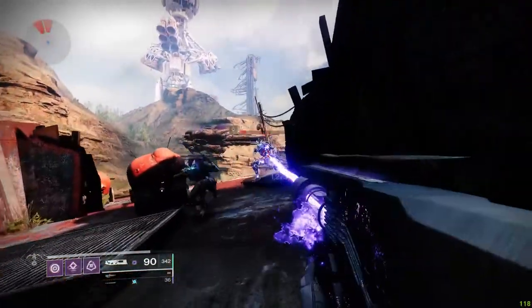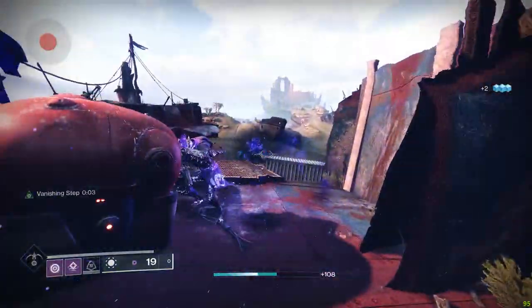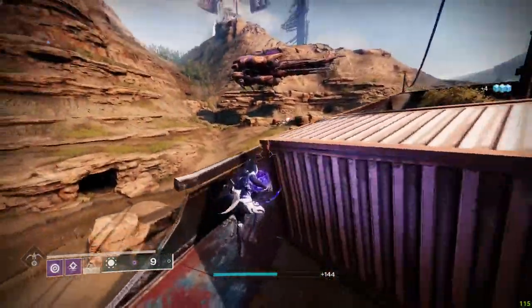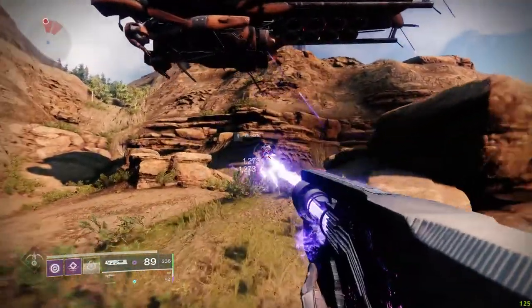For Hunters, a unique thing about Ruinous Effigy is that you can block attack while invisible and it won't remove your invisibility. I don't really have any builds or ideas for Titans, so if anyone thinks of anything, let us know in the comments below and I might pin it. Either way, any Warlock should be trying this out during Witch Queen — it's a low-key meta that anyone should be trying out.